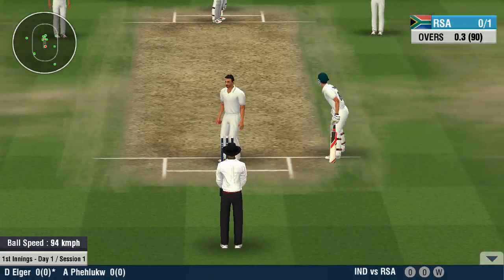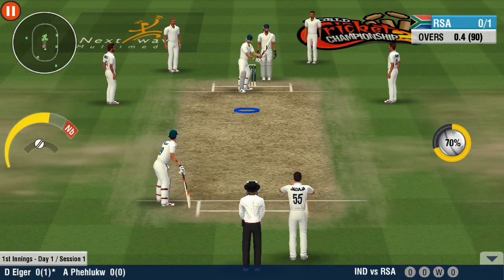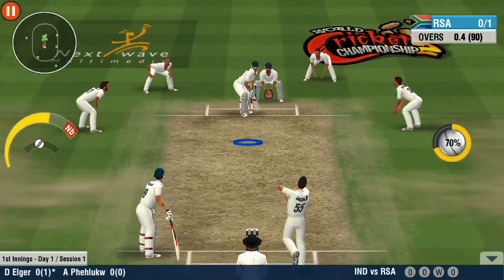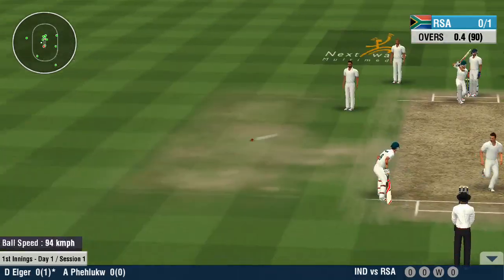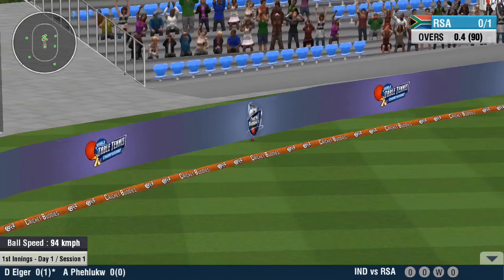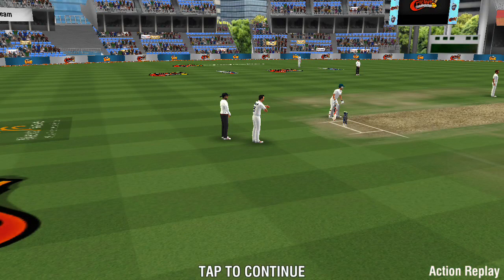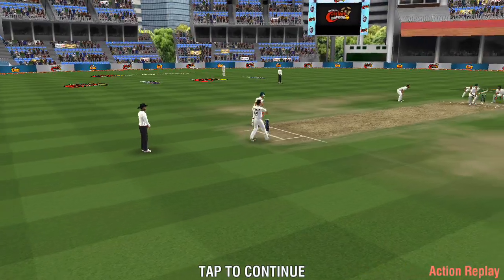Catapults it right back to the crease. Good throw. He's decided to bowl over the wickets this time to try something different. That's some clever use of the crease from the batsman. He drives that one down to the onside. Four more runs to the batting team as the ball races away to the boundary.